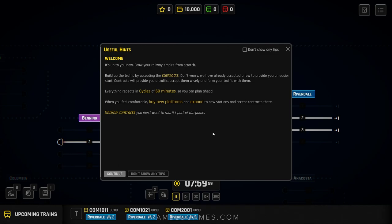Welcome — it's up to you now. Grow your rail empire from scratch by accepting contracts. The game has already accepted a few to give you an easier start. Everything repeats in cycles of 60 minutes so you can plan ahead. When you feel comfortable, buy new platforms, expand to new stations, accept contracts you want, and decline those you don't.